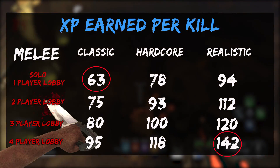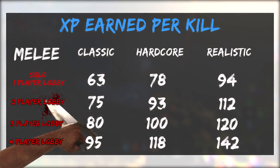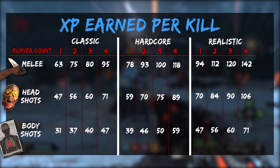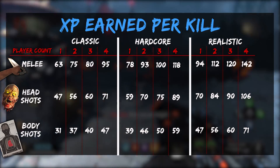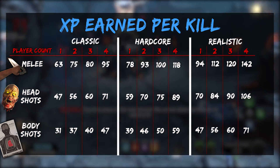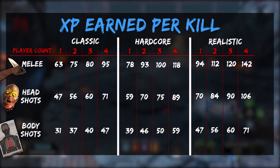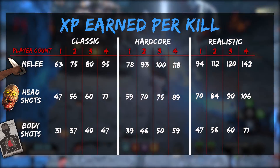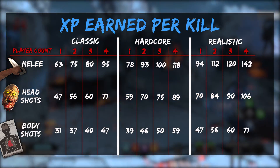That's more than having double XP if you're just on solo classic. I wanted to really closely look at the breakdown of meleeing a zombie across different game modes and player counts. I made a chart that shows all the different XP amounts based on players in your game, how you're killing them, and what mode you're on. Meleeing definitely gets you the most XP, headshots are just a little bit under that, and body shots get you the least. The most XP you can earn is 142 — four-player lobby, melee, realistic — and the lowest is 31, which is a body shot kill in classic mode with one player.